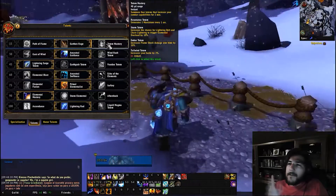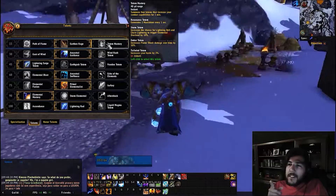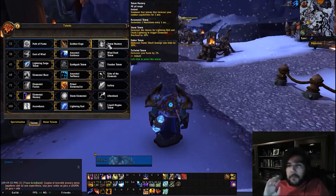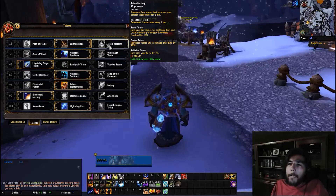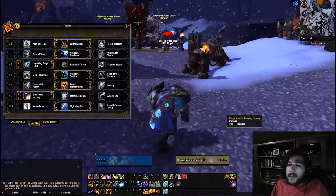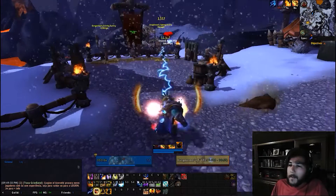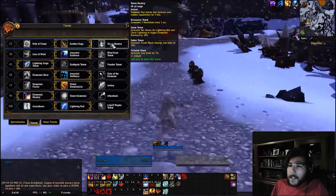Totem mastery summons four totems for two minutes: resonant totem generates 1 maelstrom per second; storm totem increases the chance for lightning bolt and chain lightning to trigger elemental overload by 10%; ember totem increases flame shock damage over time by 10%; tailwind totem increases your haste by 2%. This is probably the best PvE talent in this tier.